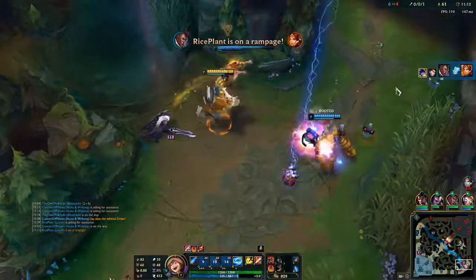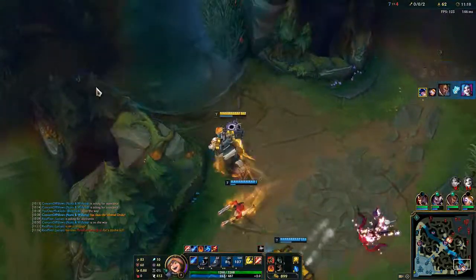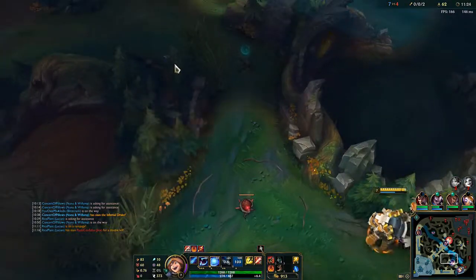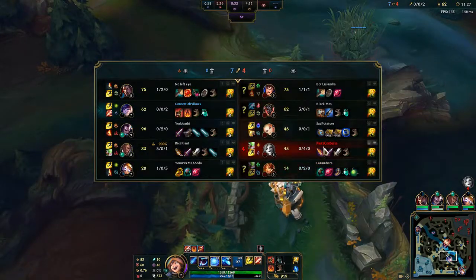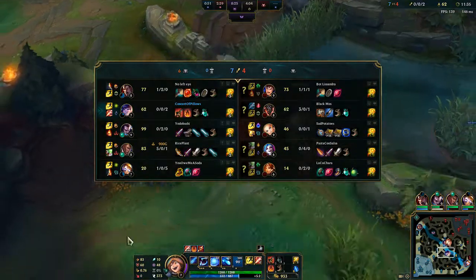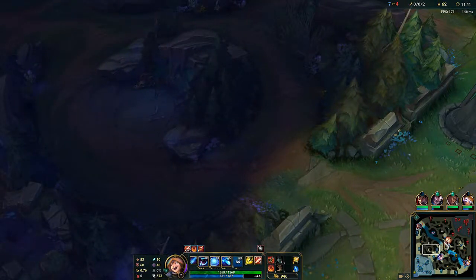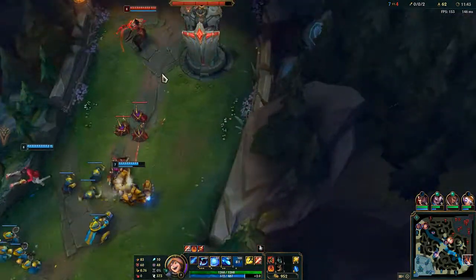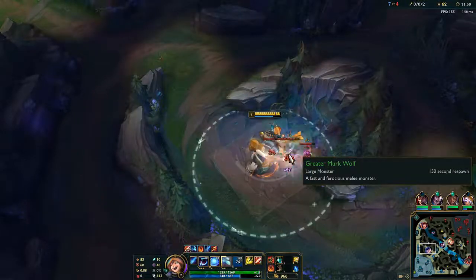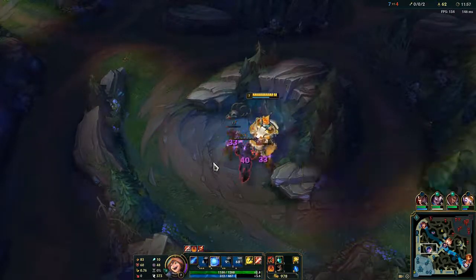Nice! Use all of the ultimates we've got - we have no mercy! She got exploded. I don't really need to gank bot lane though because they're 0 and 6 combined against 6 and 6, so it's really unnecessary. But why the hell not - if we can make them even more angry than they currently are, why not? I like to make people on the enemy team angry, it's much more entertaining.